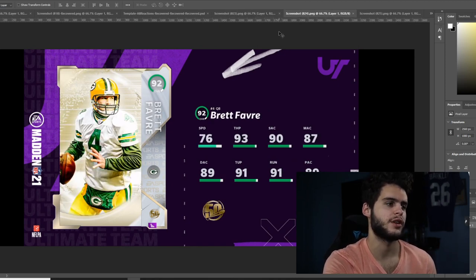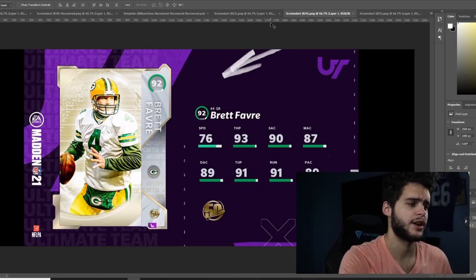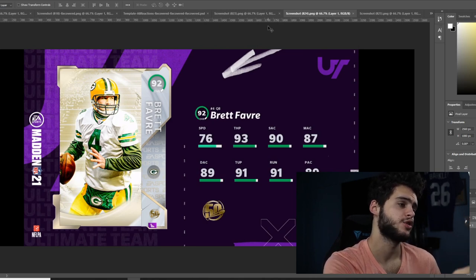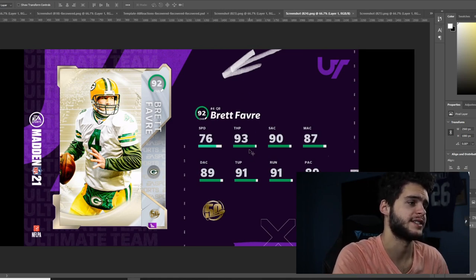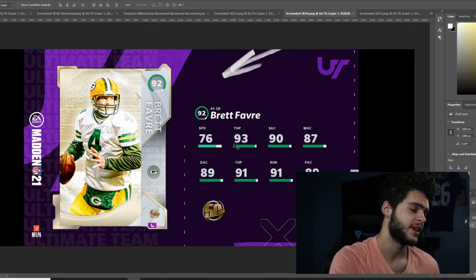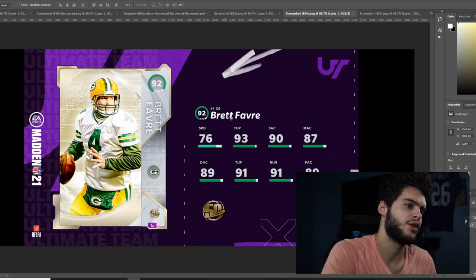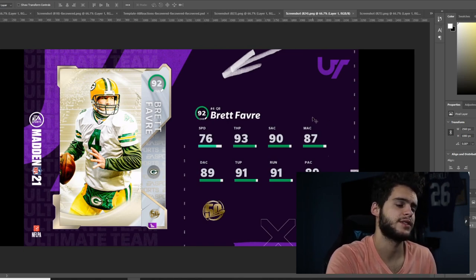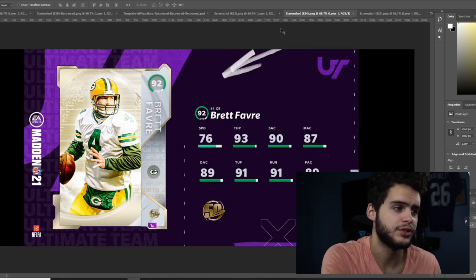Moving on, we got Brett Favre back in the game for the Green Bay Packers — always cool to see. He has 76 speed, 93 throw power, 90 short accuracy, 87 medium accuracy, 89 deep accuracy, 91 throw under pressure, 91 throw on the run, and 89 play action. The issue is the medium accuracy — most people use go deep and he won't get the threshold for that. But powered up his throw power can literally get up to like a 97 or 98, which is unreal. Vic can kind of get there too, which is why Vic's so overpowered — Vic gets the deep threshold just like Favre, with about 15 more speed. If you use the right scheme or chemistry, like west coast or play thick to get medium, he gets every single threshold he needs, which is where he's insane.